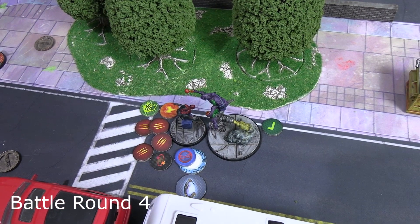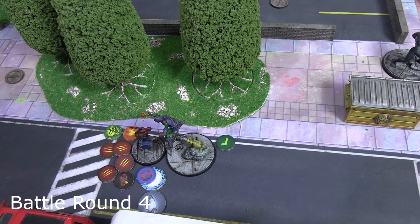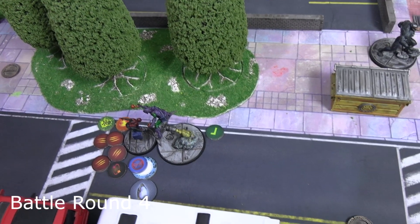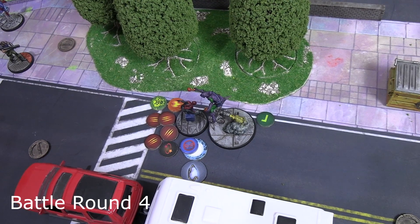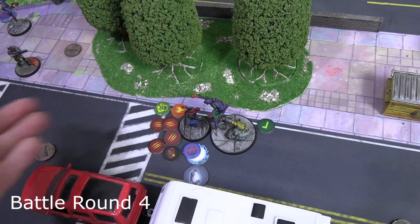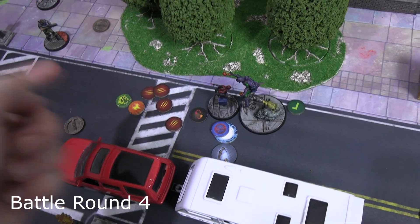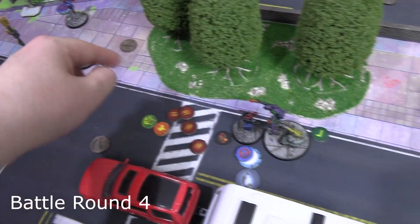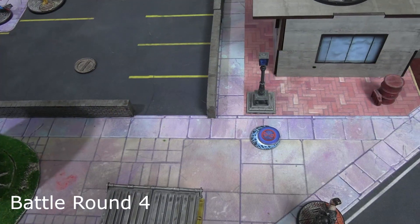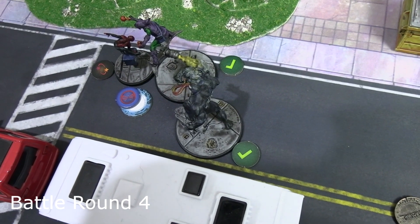Battle Round 4: Green Goblin activated and moved to get into Miles's face, then used Knight of the Goblins - seven energy for three power - inflicting incinerate and poison and doing two damage. Miles survived, so Green Goblin spent three more power on Glider Ram, slamming size four into him. Miles dodged two damage but took two more - dazed and dropping the objective. Green Goblin has no power left to pick up the core or convert a portal. Nobody expects Venom: he double small moved and spent one power to pick up the Kree core.